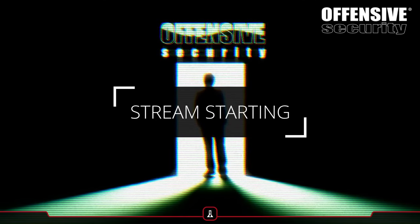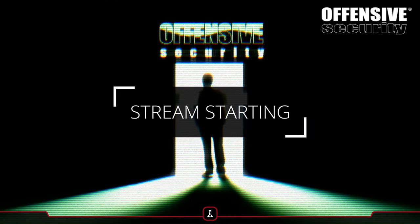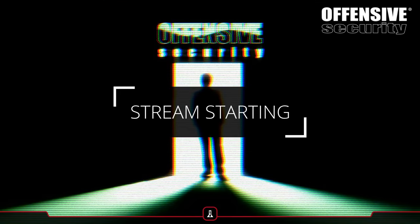At DEF CON I'll be doing education and instructing on the Web 200 - our new certification for web assessment and application security. Once I'm done, I'm heading up the strip to party at DEF CON and I'll be at the Packet Hacking Village. To find the Web 200 course at Black Hat, go to the course listing page and search 'Web Attacks with Kali Linux' - that's the one.